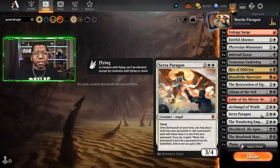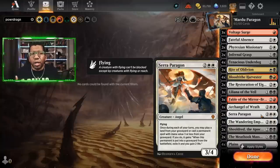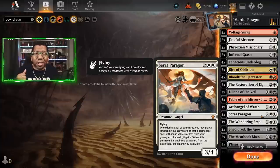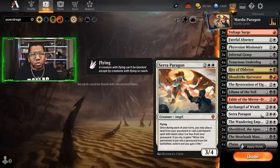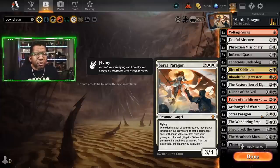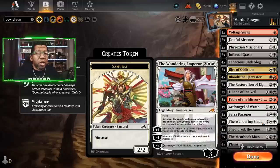Serra Paragon is one of the things that makes Phyrexian Missionary so good — if I'm blocking with it I can get it back, kick it, and get something else back from my graveyard, keeping that cycle going. You can also get back a Fable of the Mirror-Breaker, a Blood Tithe Harvester to generate more blood tokens, or reuse Restoration of Eaganjo and Liliana. One Wandering Emperor — not sure if this is the right call versus the second Archangel, but we'll leave it for now.